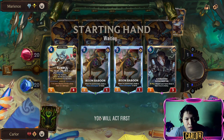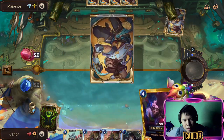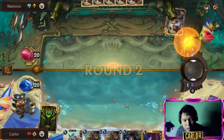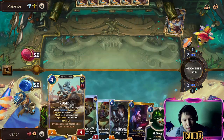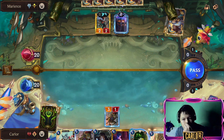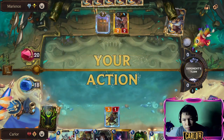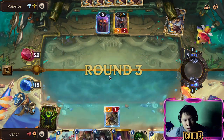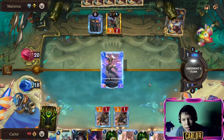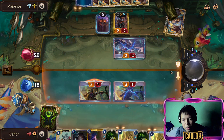I like this hand — this is a decent hand, we can do something with it. Boom Baboon, Boom Baboon. Turn five Jinx, turn six Augmented Experimenter — take that two damage. We can drop the Boom Baboon here because the opponent cannot cast Avalanche.